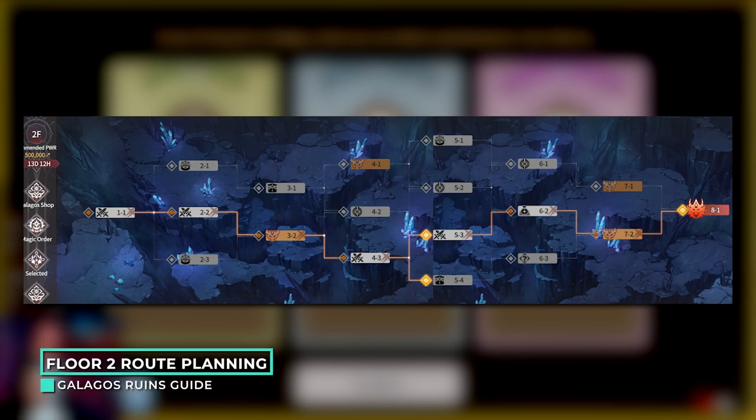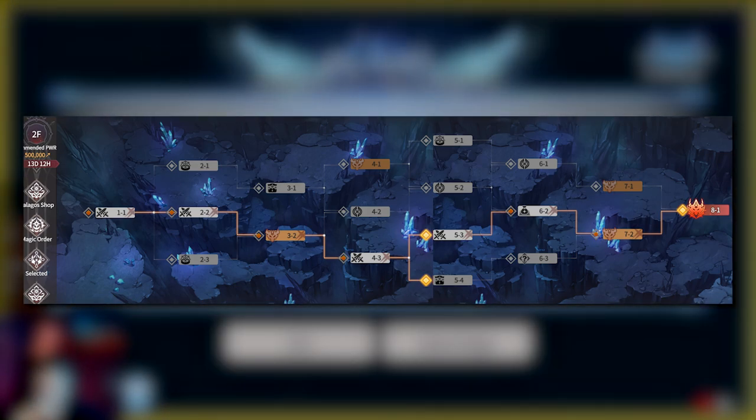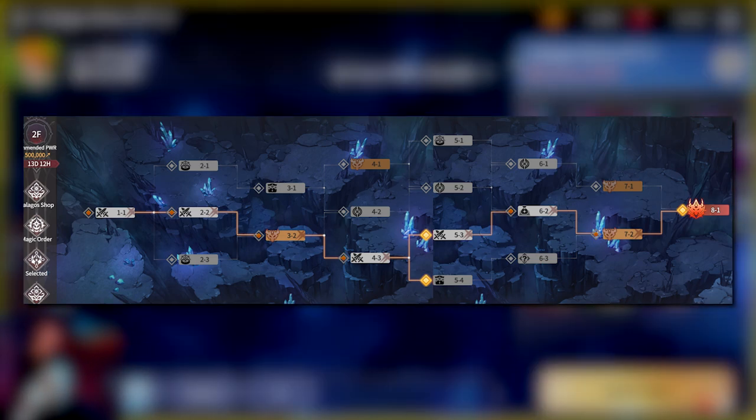Moving on to the second floor, this is where pathing gets important. This is the path that one of my guildmates took as a Kena main — they are a top-level player on my server and they still couldn't beat the Floor 3 boss. He knows now what changes to make for next season. What I want to stress is making sure that you get enough coins for everything that you need in the shop. The goal with this pathing was to maximize the combat stages and get as many materials and coins as possible, as most players won't get past Floor 3, and most top-level players and whales couldn't beat Floor 4. Expect to not get very far in this first season, and maximize your coins by ignoring the buff, trap, and merchant rooms.